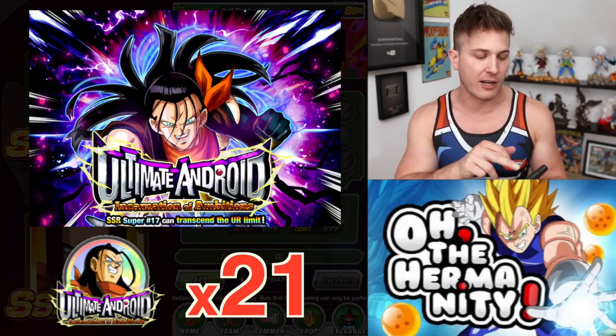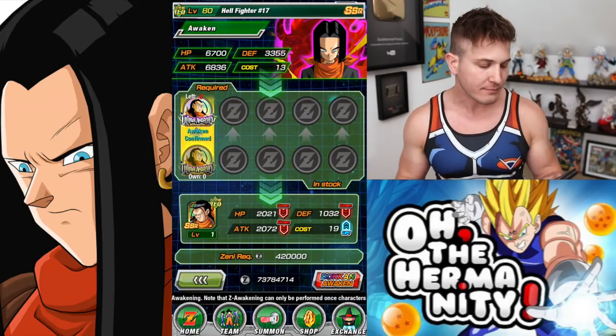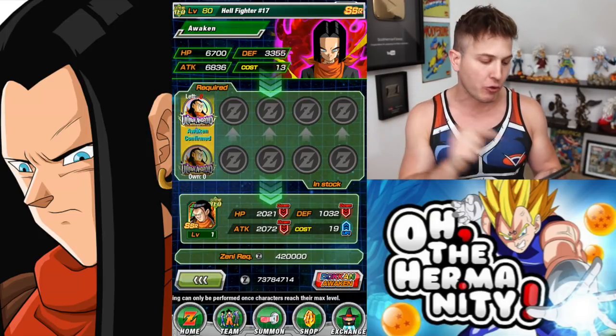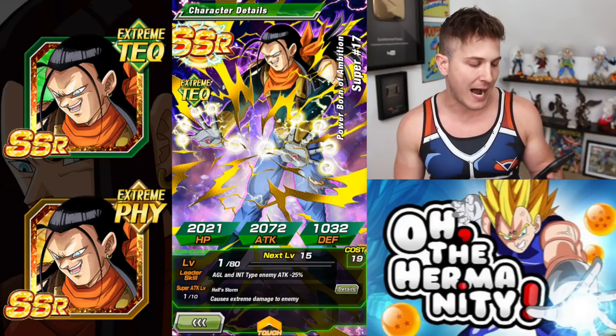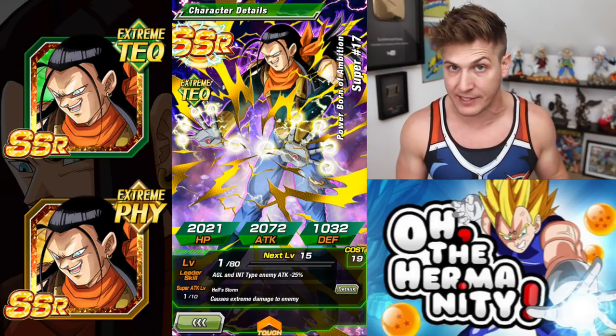Once you get past all that you'll figure it out and get the medals. It costs 21 medals. When you put the 21 medals in he transforms — it's a Dokkan Awakening — and he's going to transform into Power Born of Ambition Super 17.